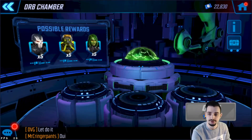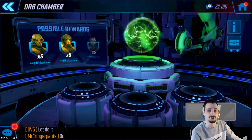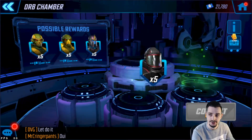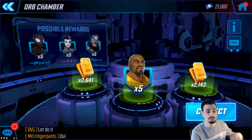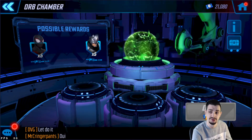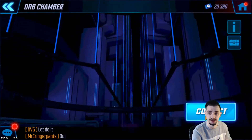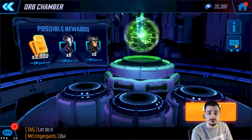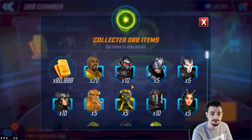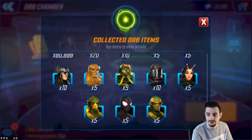By doing this you will gradually get all the characters from the Blitz Store to an adequate level. If you want to specifically farm somebody you pay more — 500 credits instead of 350 — so it's a bit more expensive, but you know what you're going to get. In the orbs I got 20 shards of Flukage, some Ant-Man, Rhino, Crossbones, and Strife.